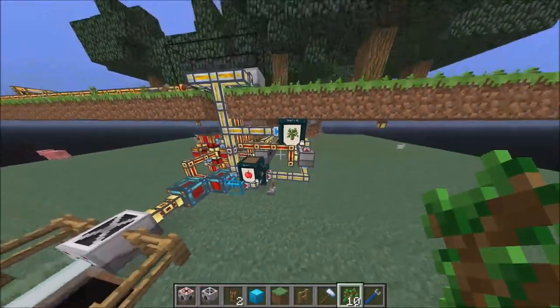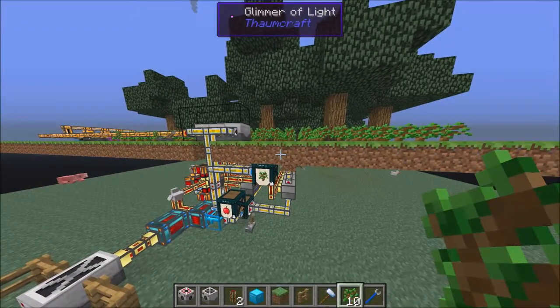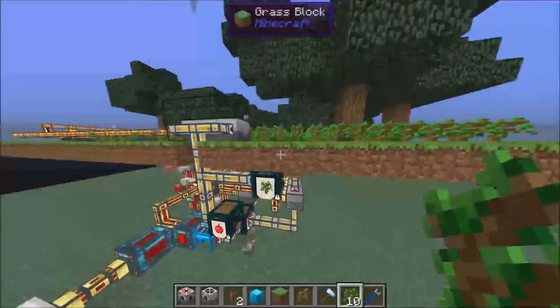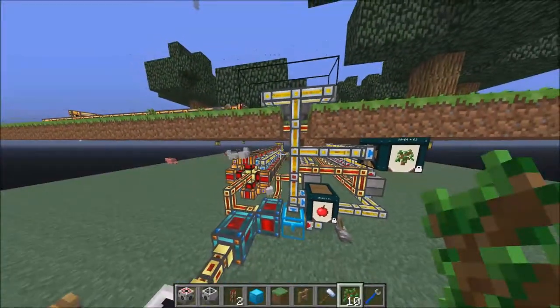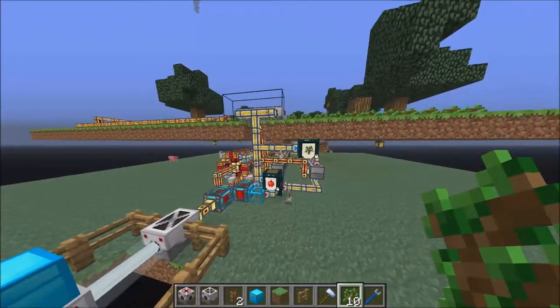Setting up a tree farm is pretty simple. You need the harvester and the planter, you need to cook your wood, and then with the coal that you get, you put it into the steam dynamos — and that's how you get your power. It might look complicated to set up, but it's really not that complicated.